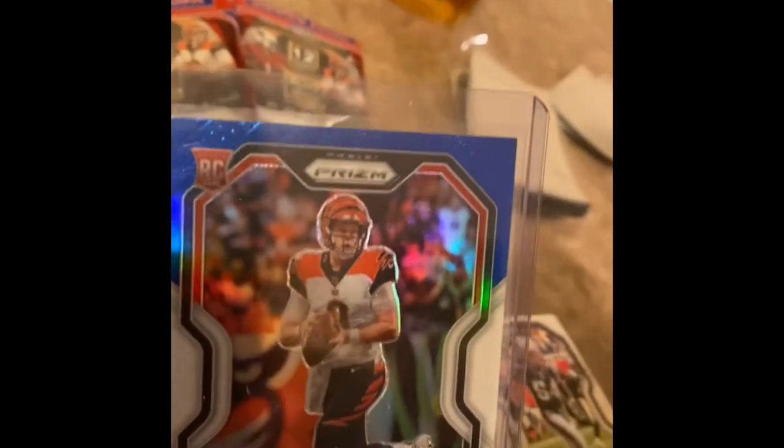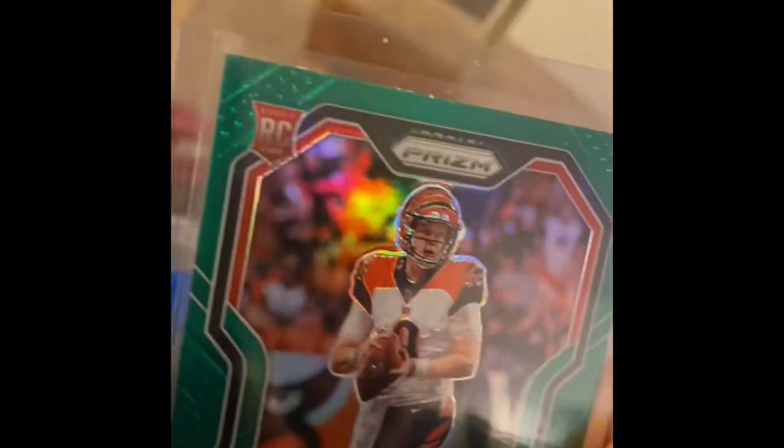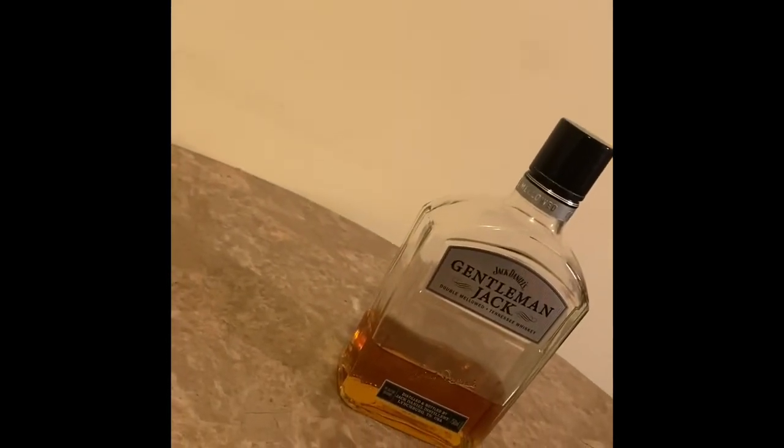Down to five packs guys. On a good note — two Burrows, right? We'll do a recap later. We got the red white and blue Burrow and the green Burrow. That's close to 500 dollars for both of them. I'm not mad. It's good. And I got a Jalen Hurts base too — Jalen Hurts base could be a couple hundred dollars. Let's see if I got a Herbert in this — let's open it from the back, upside down this time.